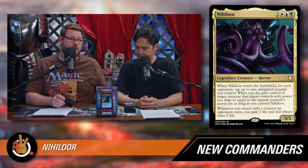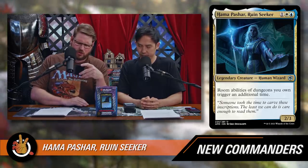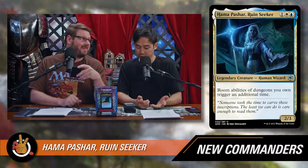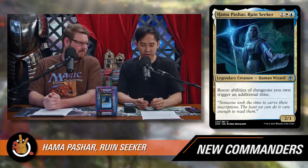Those are the two commanders in Esper that can helm this deck. There are a few other legendary creatures new in this deck. One is Hanapashar Ruin Seeker from the main set — one blue, one white blue for a 2/3 legendary human wizard. Room abilities of dungeons you own trigger an additional time. Works really well with Sephiroth — when you enter a new dungeon room and it says gain one life, you do that twice now because two triggers go on the stack instead of just one.